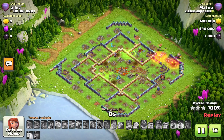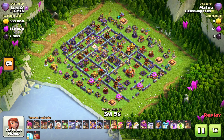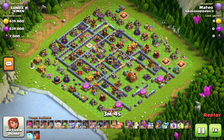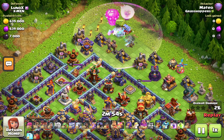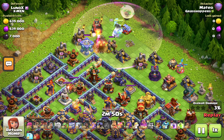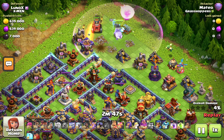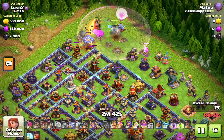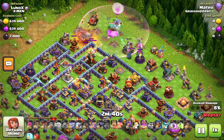Moving on to the next hit — we're on a box base with two single infernos. There's an invisibility spell on the town hall. With the warden ability you can take out a town hall — I believe Hooked did about three warden shots after the earthquake and the ability to take it out.